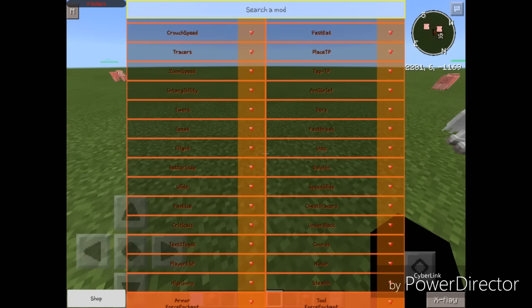Next up on the list is Fast Ice. I have shown Fast Ice on one of Vero Xcode's clients before. It's really useful if you're walking on ice or trying to escape from somebody on ice — it just speeds you up, obviously from the name.